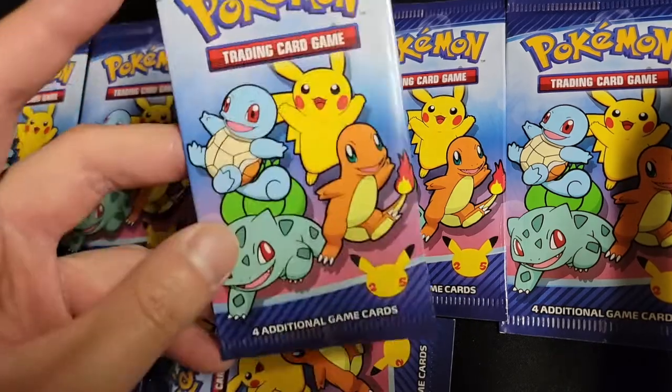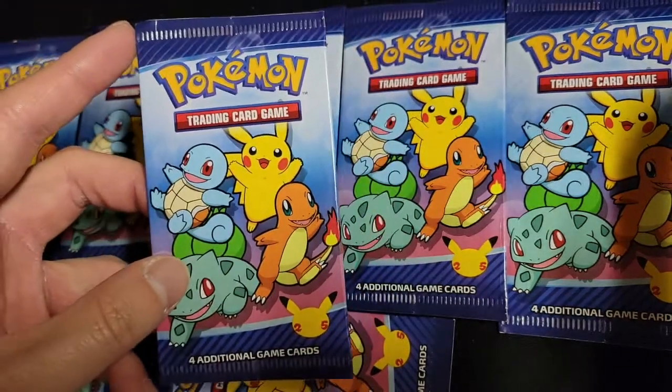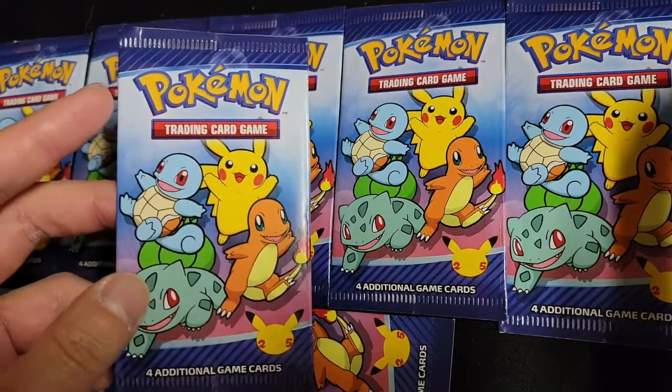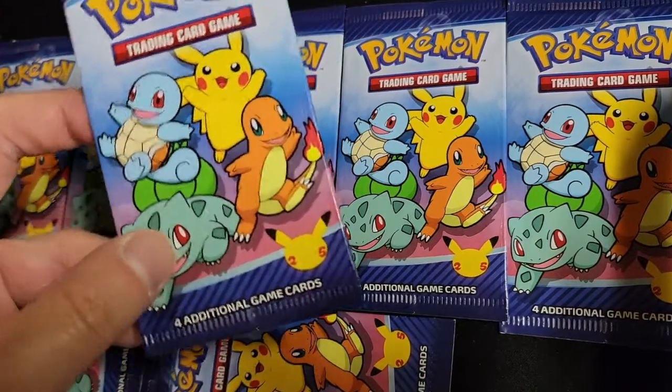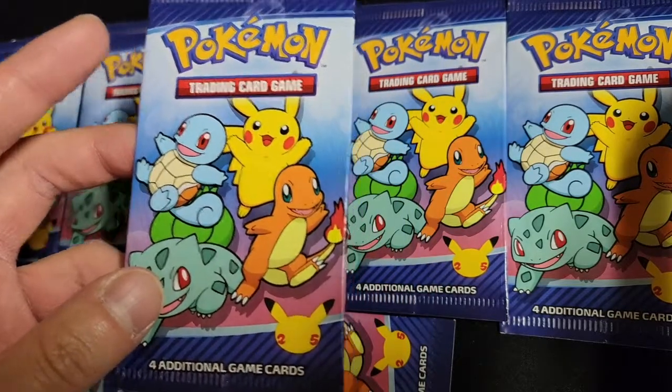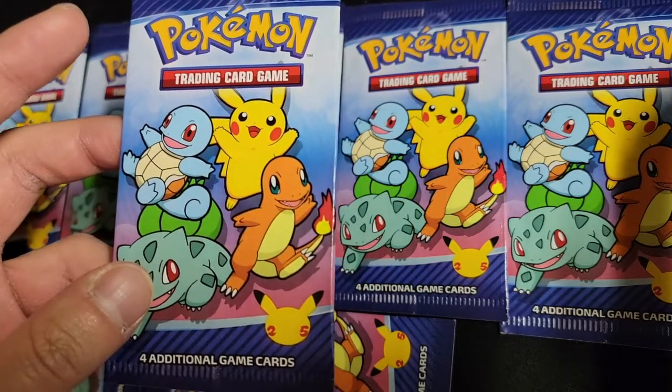These are four-card promo packs from McDonald's Happy Meals. There's a master set of 25 cards, and they are the starters from all across the different generations. They're unfortunately reprint cards — the last printed version of each starter.